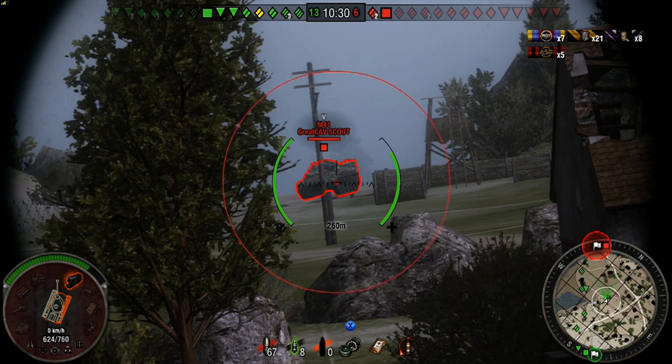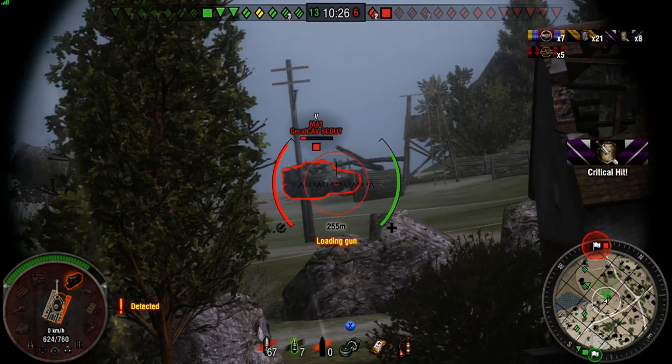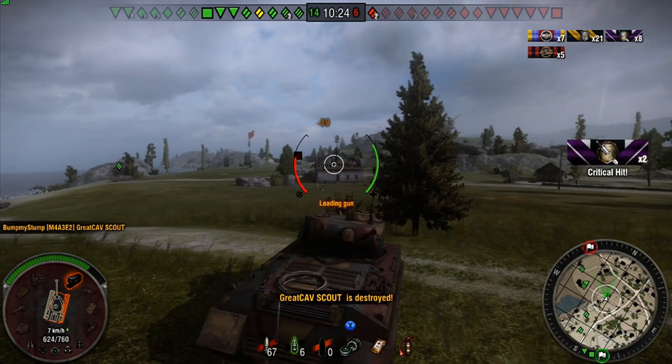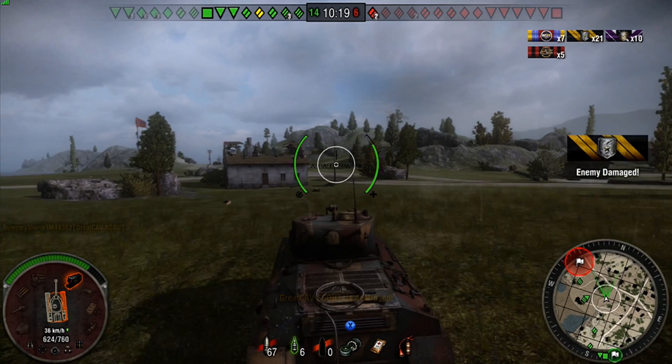We see the M41 — let's see the random number generator work again. I aim for his center plate and it hits him in the friggin track and takes his track out. Of course. So yeah, we're doing good with that RNG.